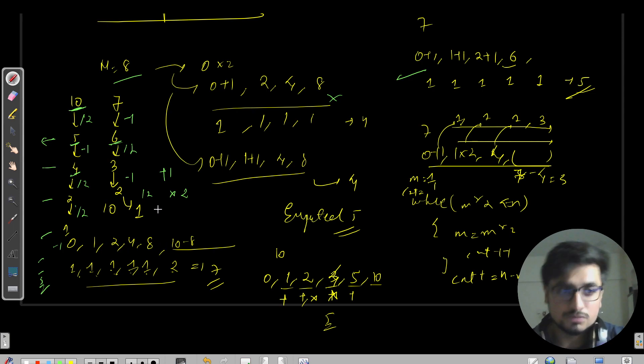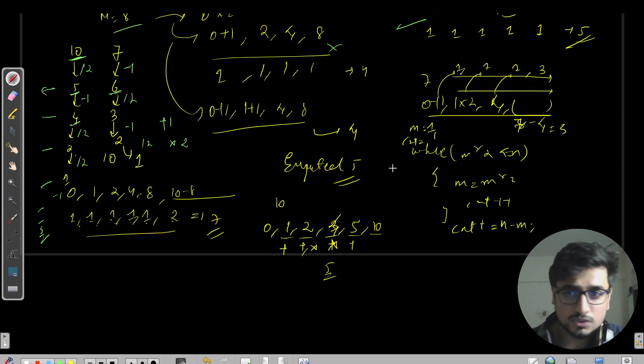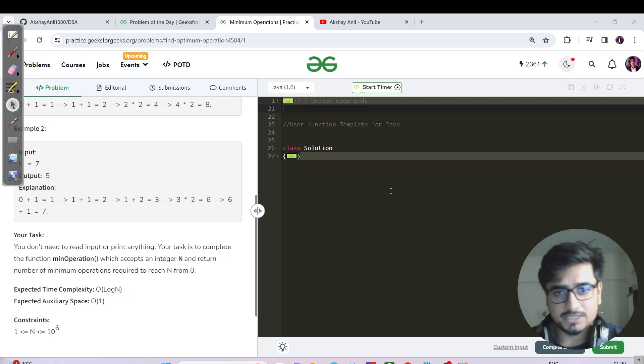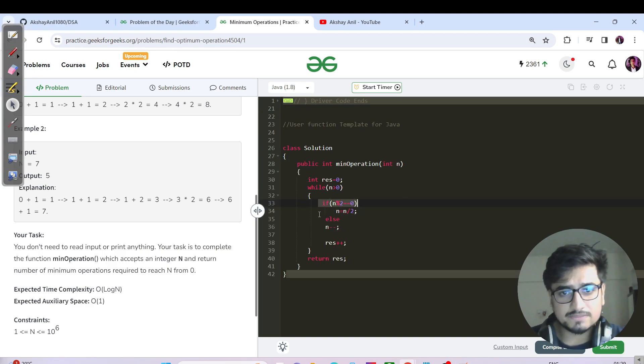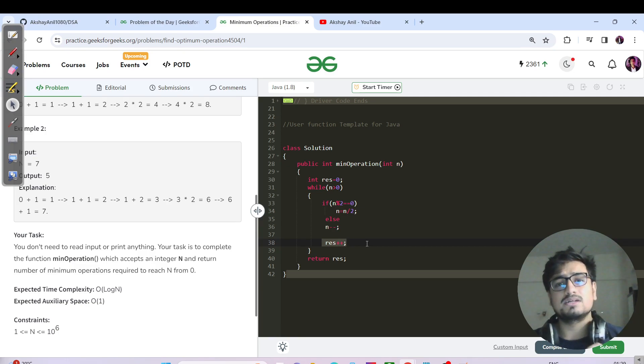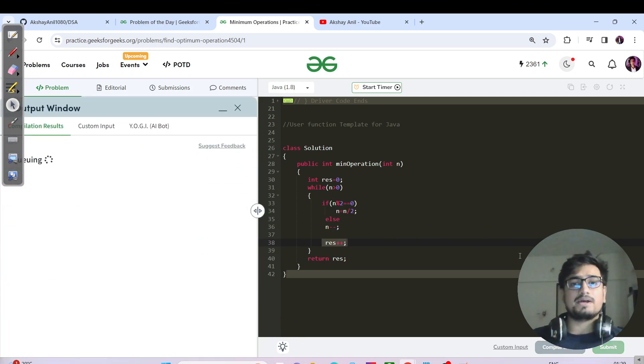This naive forward code won't work. The correct approach is much simpler: start from N. If the number is even, divide by two; else subtract one. In all cases, increment the result counter. At the end, return the result — that's the minimum number of moves.